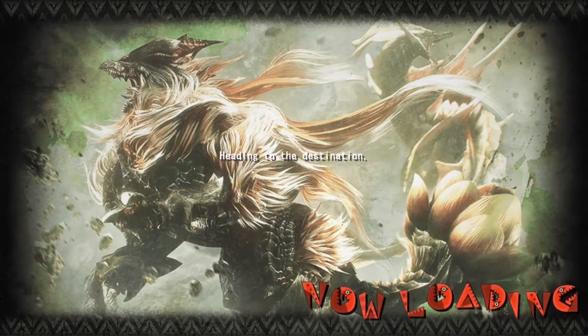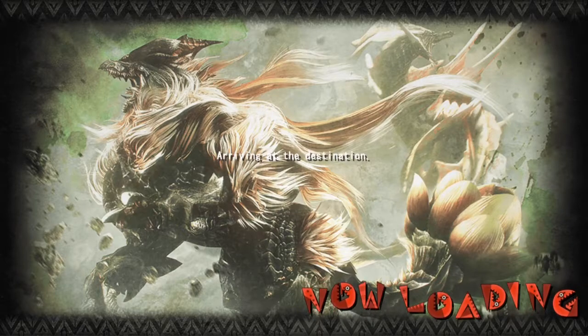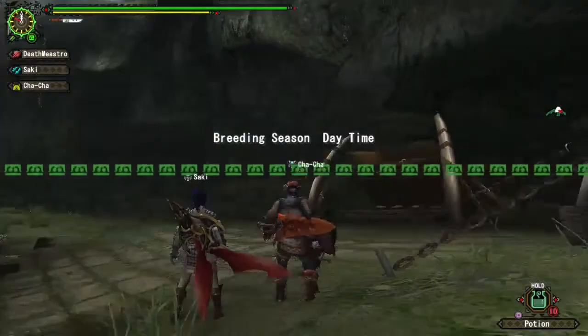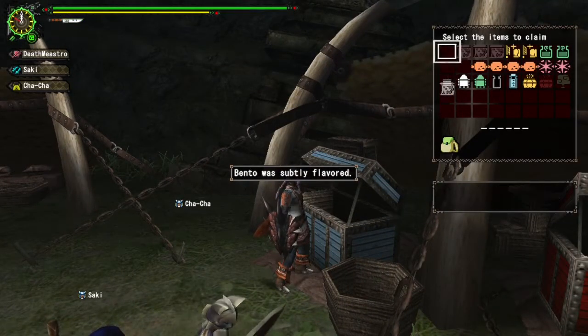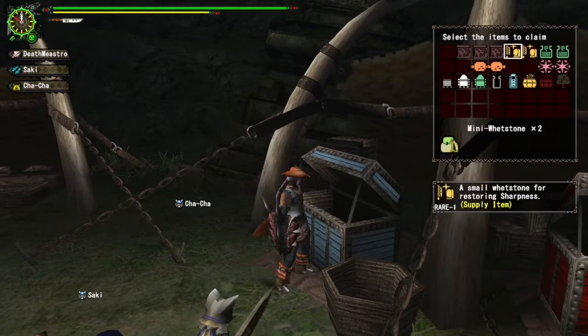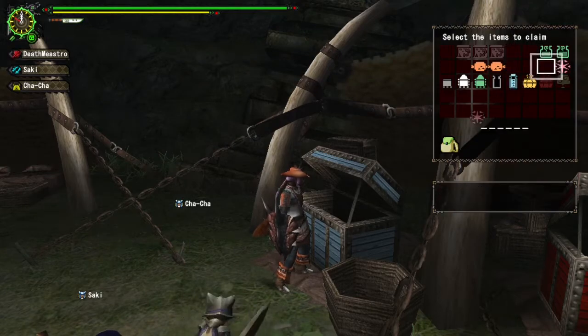Kirin - interesting fact about Kirin here is it's actually the first monster to show that the elder dragon class was not an inscription of its physical appearance, making you an elder dragon class. Just because the creature is large does not mean it's an elder dragon class.